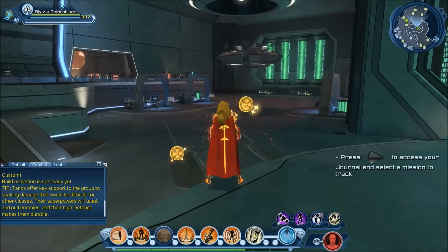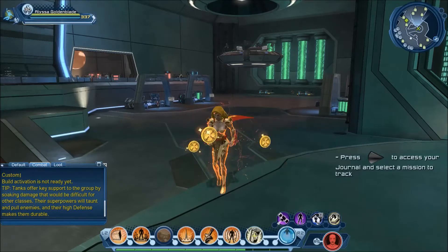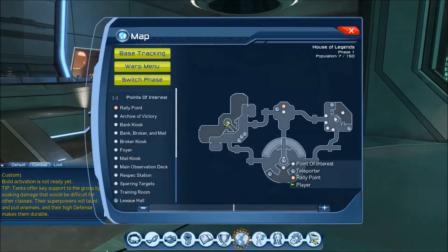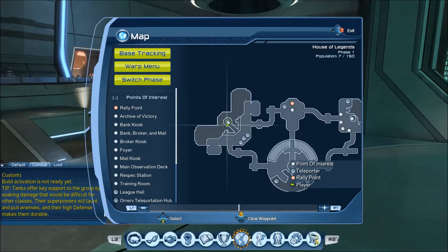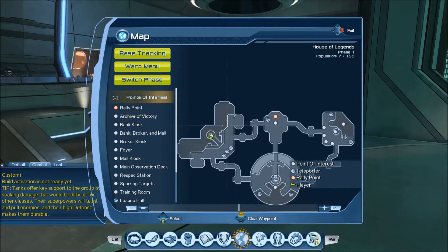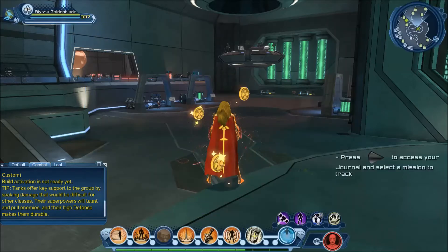The bullet point reads: removed faction requirements on feats for styles sold in the Archive of Victory. So if you watched my previous video on the tour of this hub, that would be this western room that has all the styles for sale.